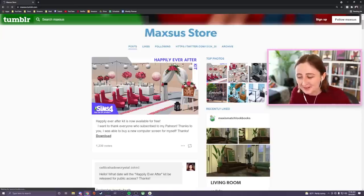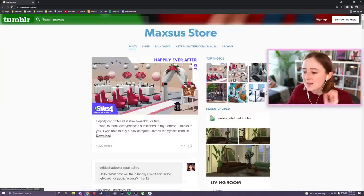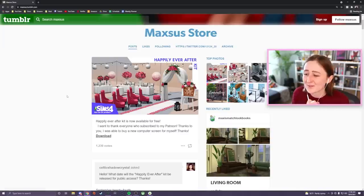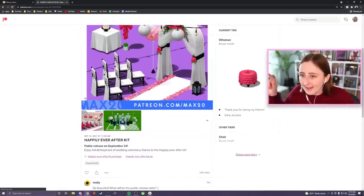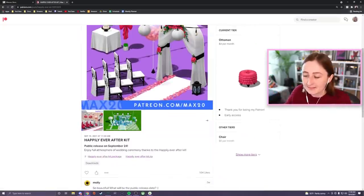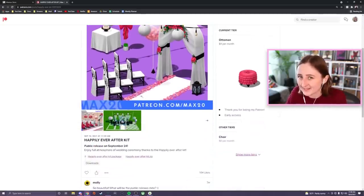It's from one of my favorite CC creators, I've made some videos on his stuff before, like this bathroom kit, this kit, he's got a plant-only kit, but now we have this Happily Ever After kit, and it's got some really cute looking wedding stuff and I want to download it. It's out for everyone, completely available even if you're not a patron, and I'll have this download link and Max's Patreon, Tumblr, everything linked down below. This is exactly what I'm wanting to fill that void.